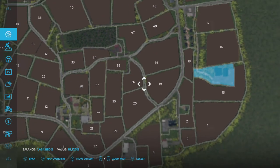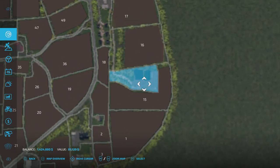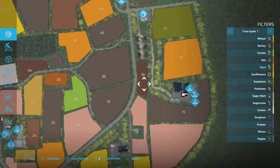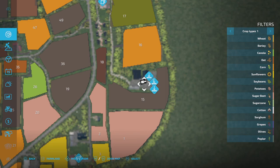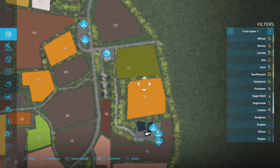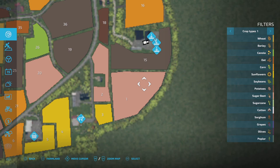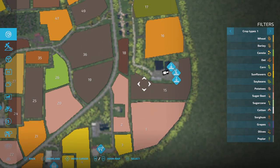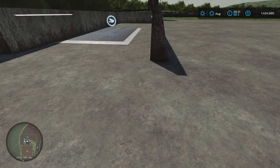That is now the only piece of land we own — all of our equipment is over there and we'll slowly bring it over as we get started. The other two fields I want to buy are this one, which is sorghum, and field 15, which is harvested and ready to be cultivated. The question beyond that is whether to buy field 16, which has corn but we don't have a corn header, or field 1, which has sugar beets.